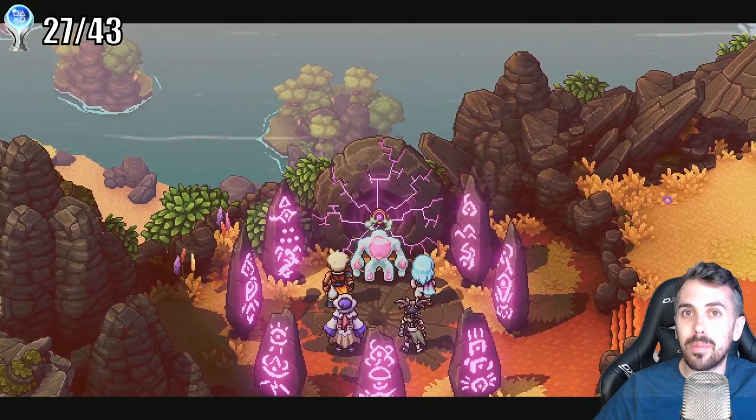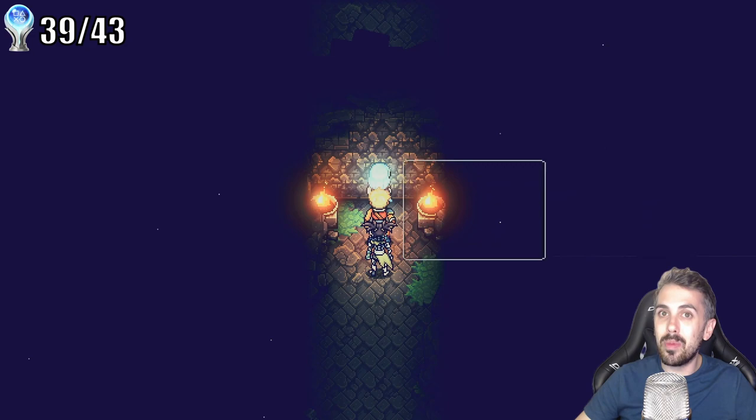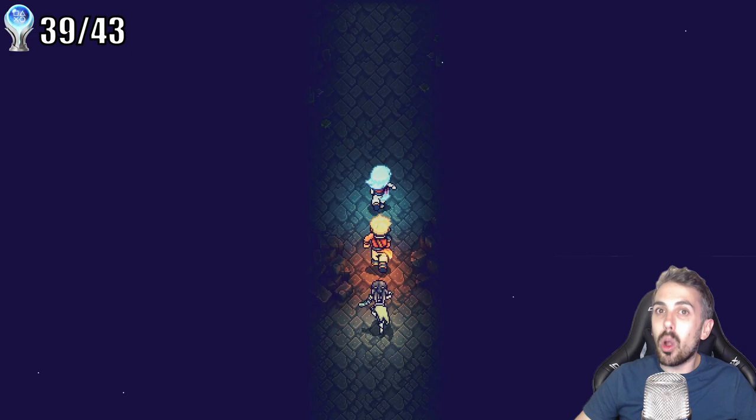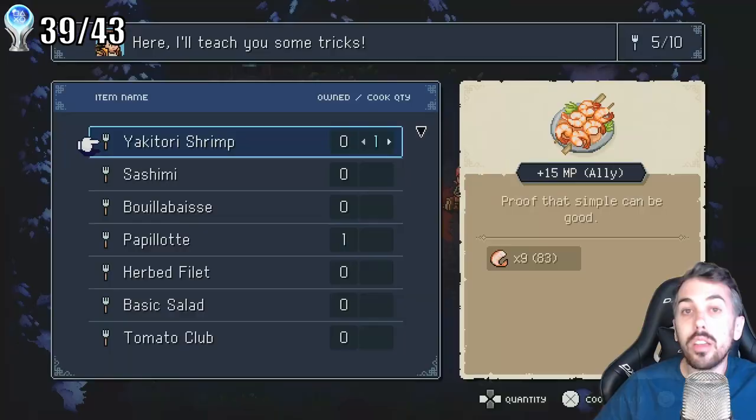With all of the ruins lit up, we can now get our trophy for the true ending. I'll skip the details to avoid spoilers, but I thought it was worth it — I really liked the true ending. There is one more super secret easter egg for people that manage to do everything in the game. The developers have asked folks not to spoil it, but if you're going for the platinum you'll be really close to getting it anyway, so you might as well check it out. I think it's pretty cool.